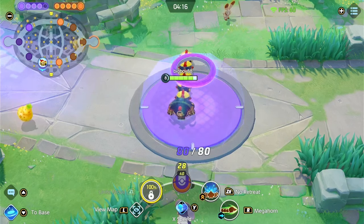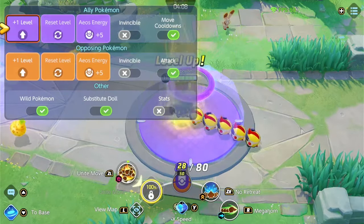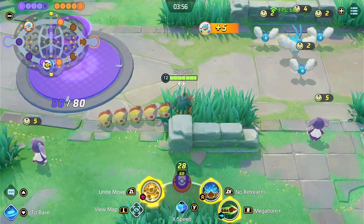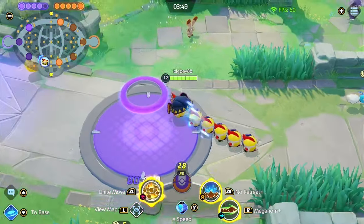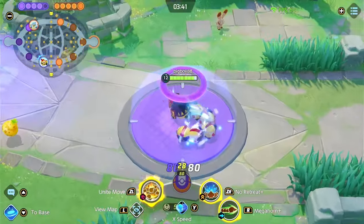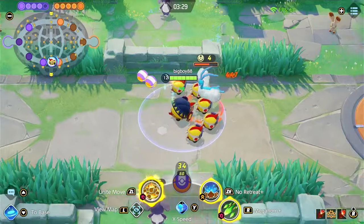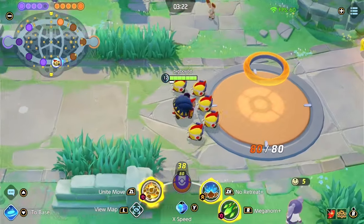The upgrade for No Retreat you get at level 12 increases the Attack bonus to 60% and the damage reduction from the front to 30%. While in that formation, both the Brass and Troopers take 30% less damage from the front — Brass total damage reduction becomes 37% and Troopers becomes 93%. That's basically it for No Retreat.